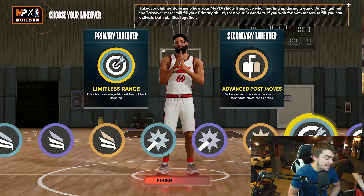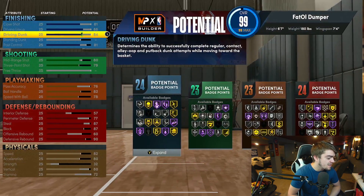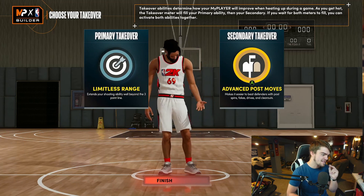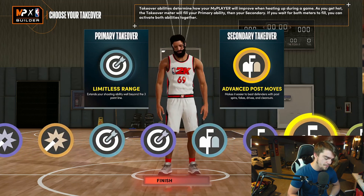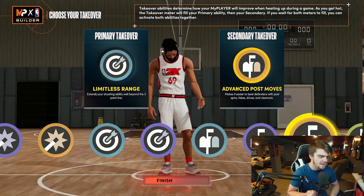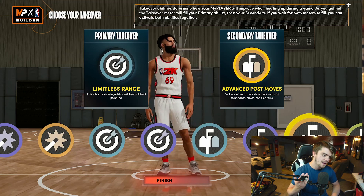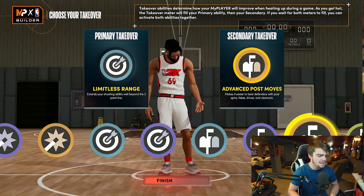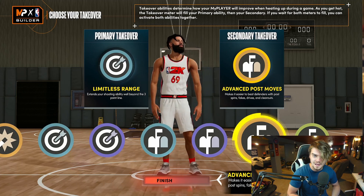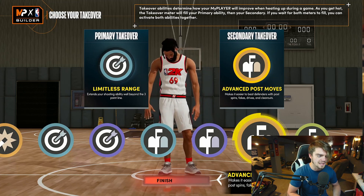I put Limitless Range on this build, which is actually pretty insane because it only has a 79 three-pointer and it can get the Limitless Range takeover — which is pretty freaking crazy. But what makes this build insane is that it can get post takeover. I considered putting that as my primary, because that's actually insane: a 6'7" build with a 7'4" wingspan is going to be unstoppable. Against guards as a 6'7" build it's basically impossible to stop. I thought Limitless Range would be a little bit more OP since he already has so many Hall of Fame post badges that I don't think you'd need advanced post moves.